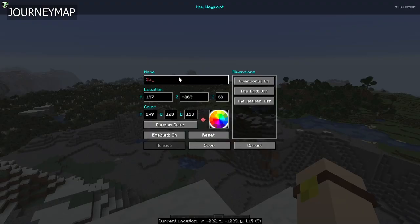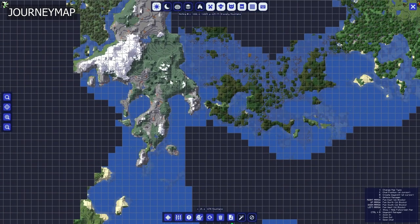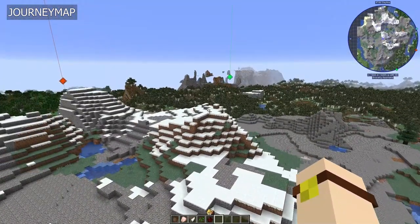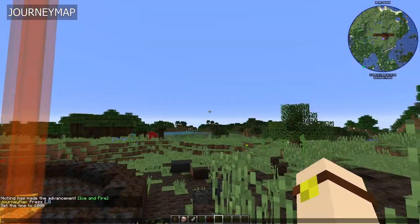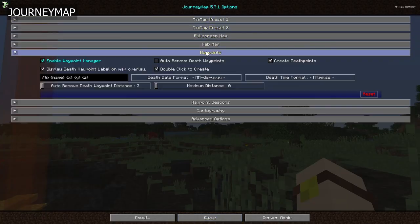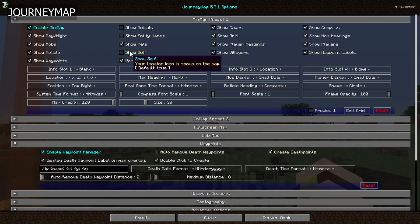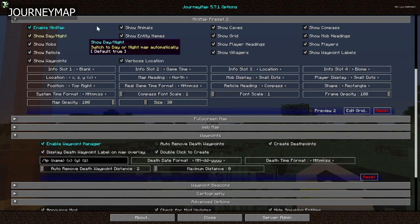One of the coolest features about Journey Map is the ability to pull up a big full-screen map of your world — anywhere you've walked — and see everything you've built on a big-picture scale. You can also see waypoints on this map, so if you get lost you can use the full-screen map to find your waypoint and plot your route back. On top of that, Journey Map is 100% customizable; you can even customize different textures in-game. It's the best map mod out there.